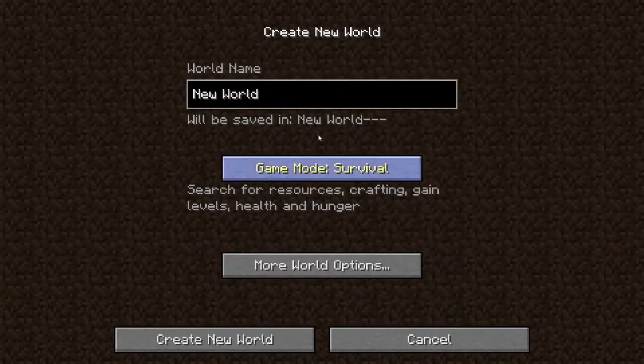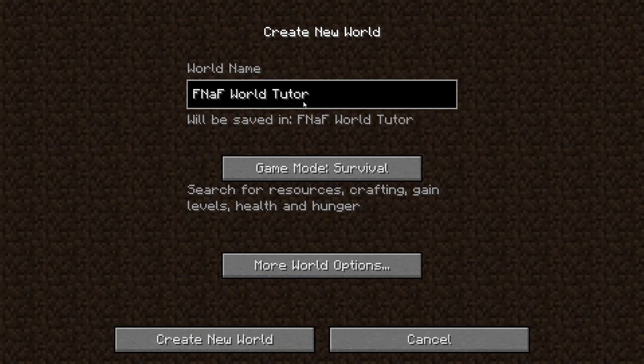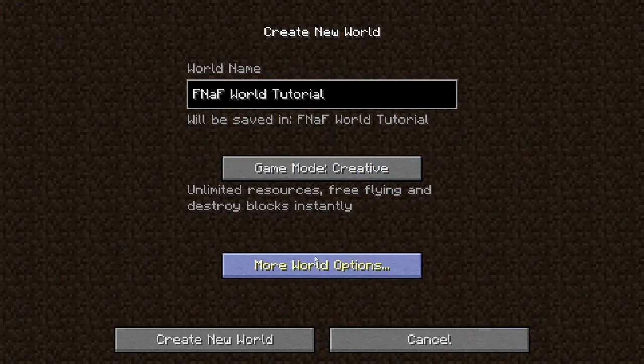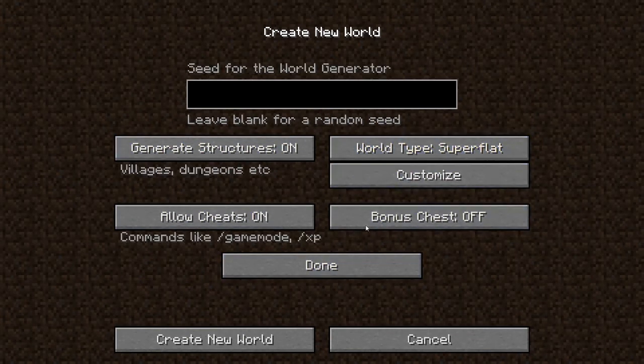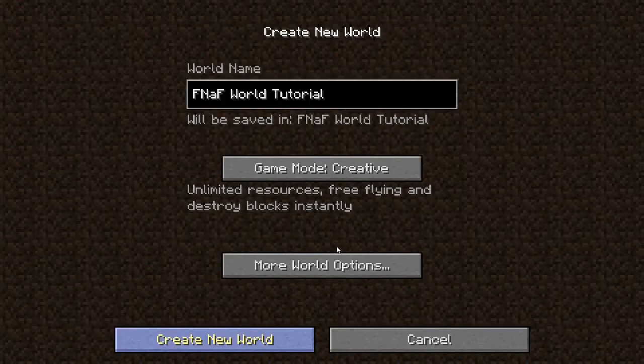What I'm going to do is create a new world. I'm just going to call it 'FNAF World Tutorial.' I'm going to set it to creative, and you're going to want to set it to Superflat. You don't have to customise it if you don't want to, but you can if you really want to. Just create a new world.